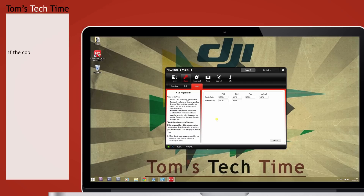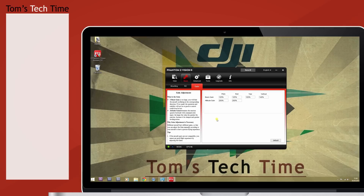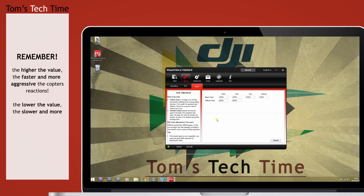If the copter shakes, overacts, and is very fast in the air - always trying to stay at the current height - the values might be set too high. If the copter slides around and only reacts after a while, almost relaxed like it has a drink in the air, the values might be set too low. Before changing, look at the copter and determine which axis you need to change: pitch, roll, yaw, or vertical. The rule is simple: the higher the value, the faster and more aggressive the copter's reaction; the lower the value, the more sluggish and slow the reaction.